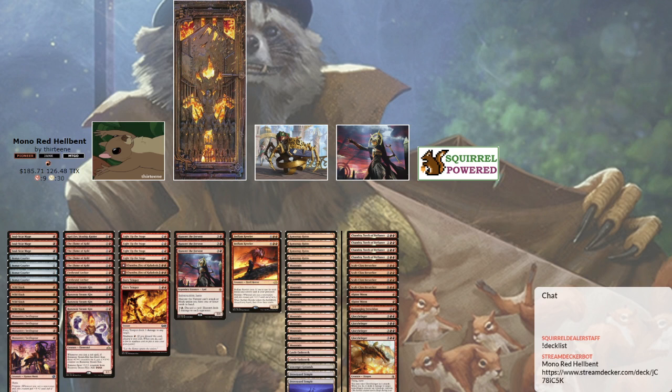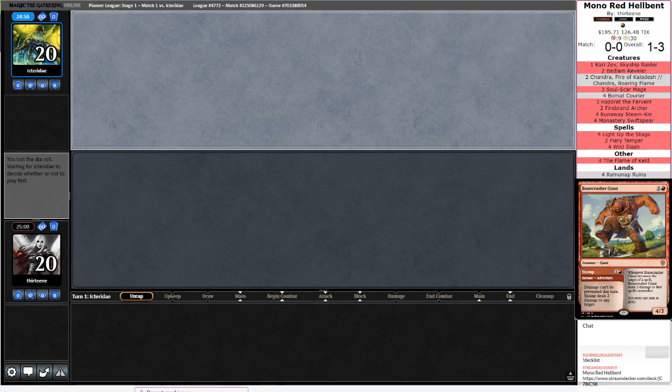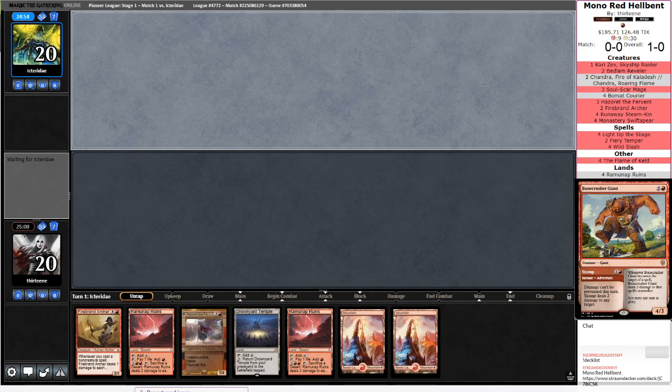A bunch of low stuff to the ground. Sideboard: we get some stuff for Control, we get some stuff for Midrange. But for the most part we're just putting a bunch of little things out there and trying to get a combo kill if possible.